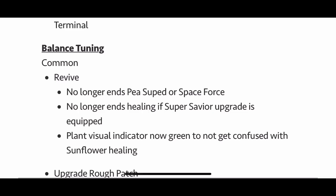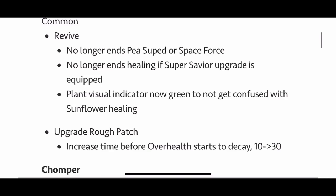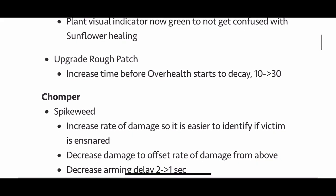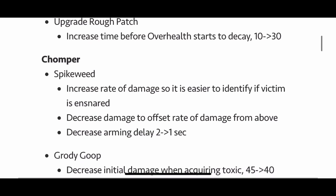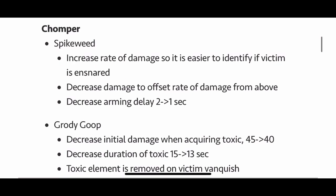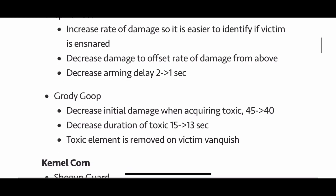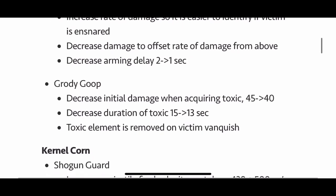Next up we have some balance tuning. Starting with common revive changes: reviving no longer ends Pea Souped, and no longer ends healing. Moving on to Chomper — Spikeweed: increased rate of damage so it's easier to tell if a victim is ensnared, and decreased arming delay, so that's really good too — it'll set up faster. I always thought the Spikeweed was a little too weak; people didn't really use it that often.